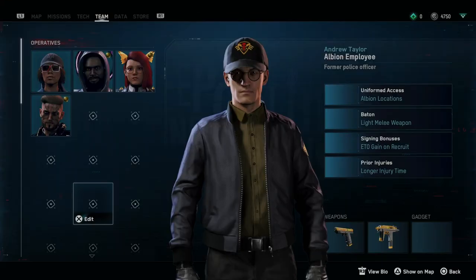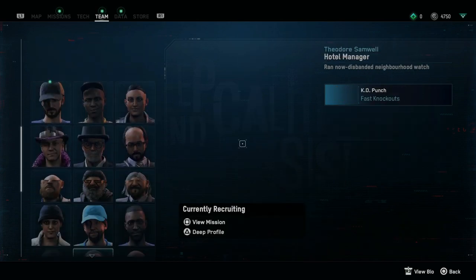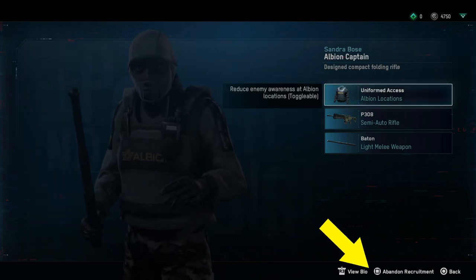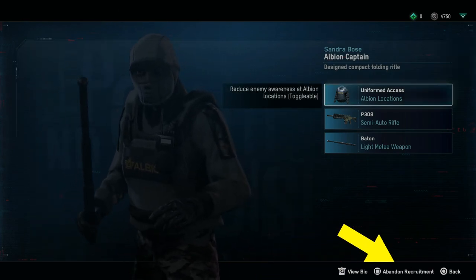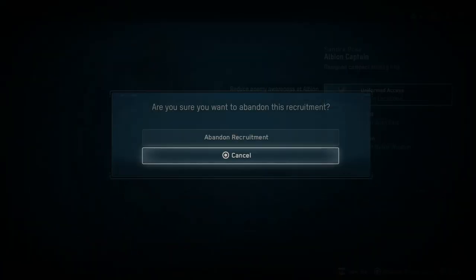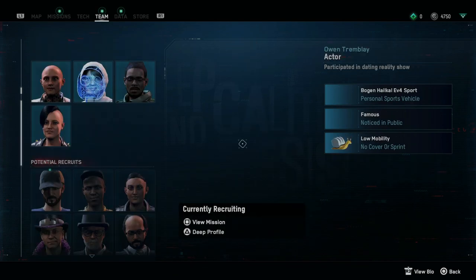The process is actually pretty simple. Go to the team menu, hover on top of any recruit and press the view option. This will open up another instance where you can see the tiny little option that says 'abandon recruitment,' and the only thing you need to do is press that button or key and you are done.